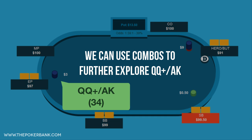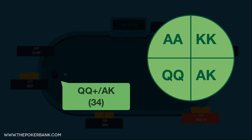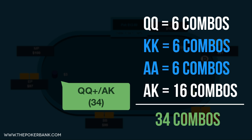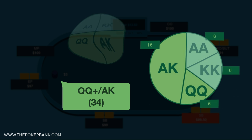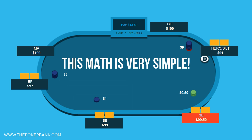We could even go a step further and explore the density of kings plus in that queens plus ace king range. Players new to this concept may think that because there are 4 different starting hands — queens, kings, aces, and ace king — that each has a 25% chance of being in that range. But in reality, we know that queens plus ace king is 34 combos, and there are 6 combos of aces and 6 of kings. So 12 divided by 34 means that 35% of a queens plus ace king range is exactly aces and kings, not the 50% that newer players may think. And best yet, none of this math is complex, and it's very powerful when bluffing and getting more aggressive in your game.